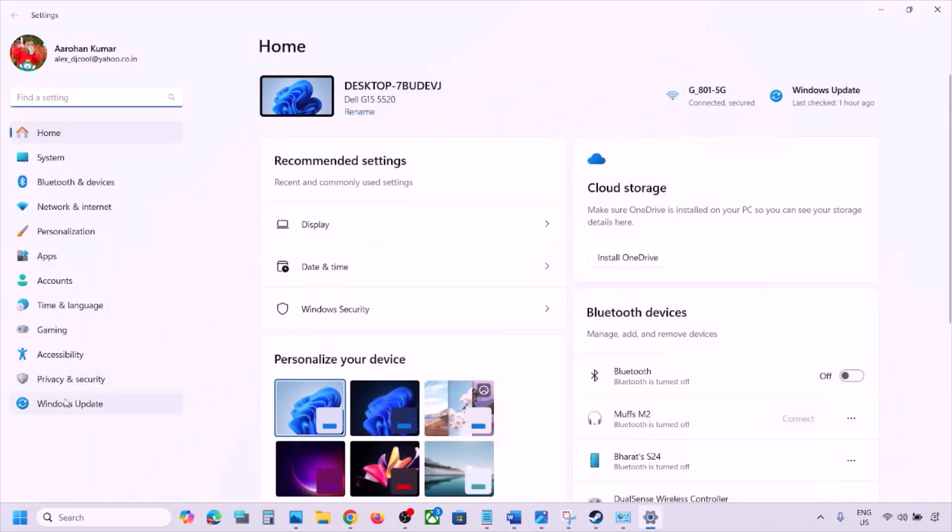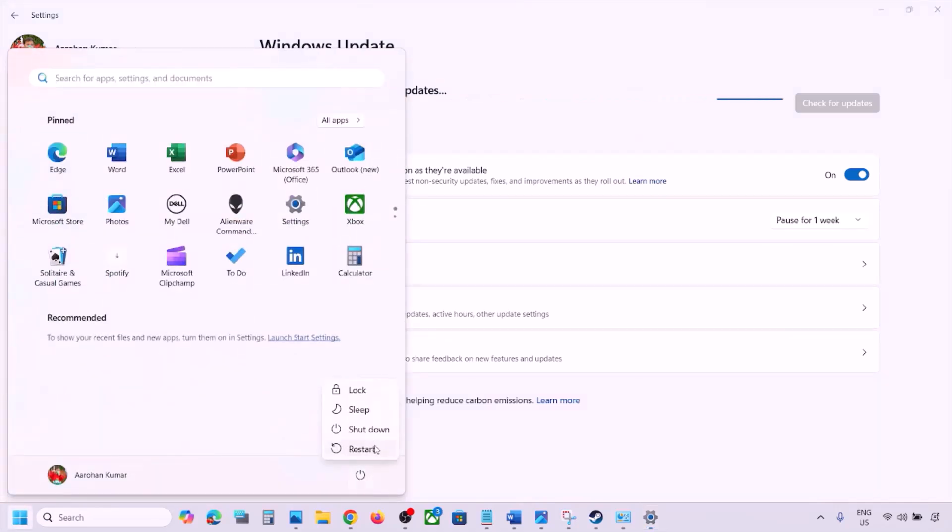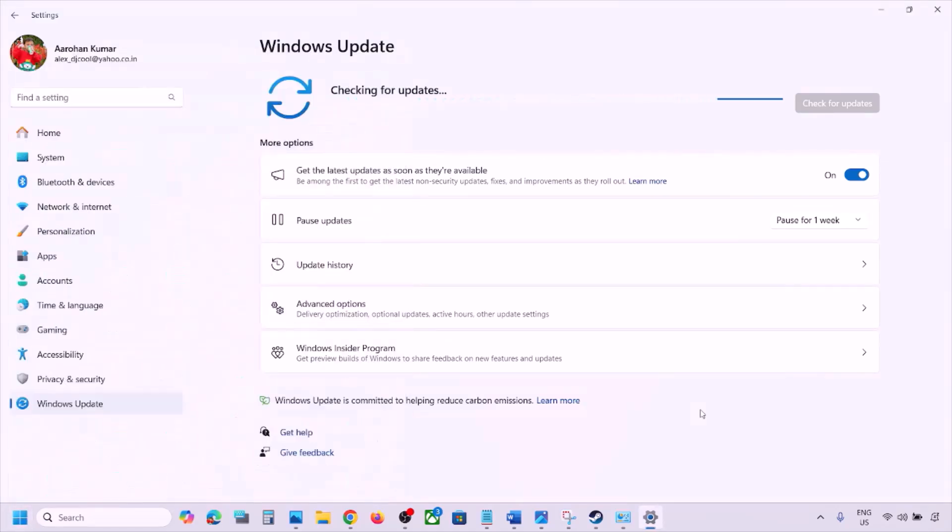Once all the updates are installed, restart your computer, and after the system restart you can check. One of the steps shown in this video should help you fix the connectivity issue.